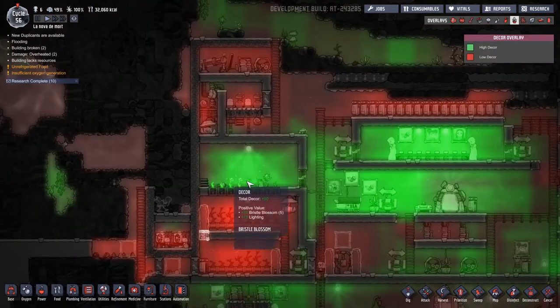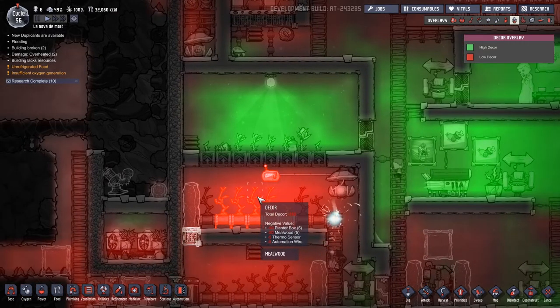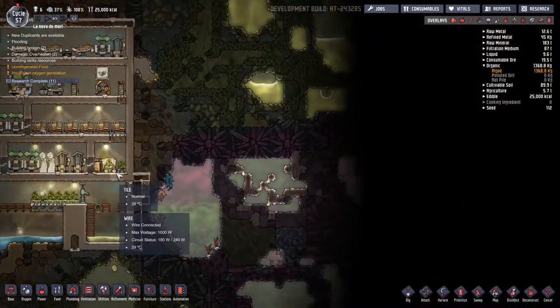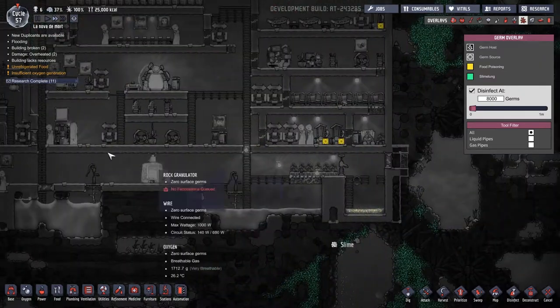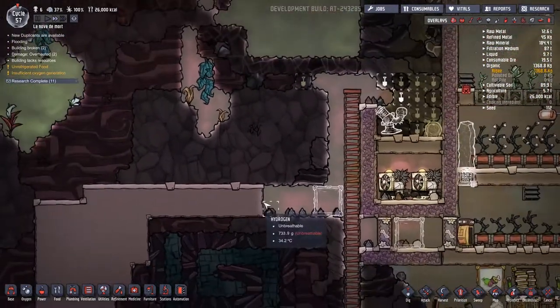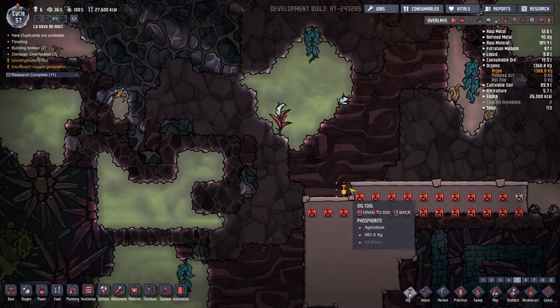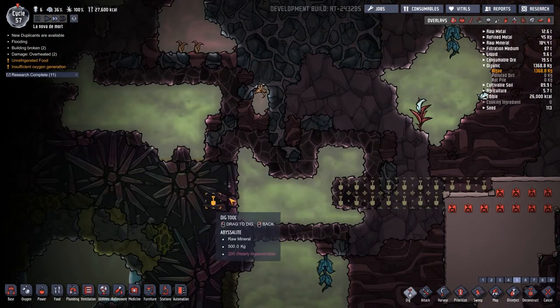Things are going quite well up here because the bristle blossoms produce positive decor themselves. It's just a shame that the planter boxes and millwoods take so much off. I'm also thinking we've not seen a great deal of this map, and there are some nice pathways we can take left and right here — good ways through without running into too many germs. Also, a load of abyssalite out there — that's nice.